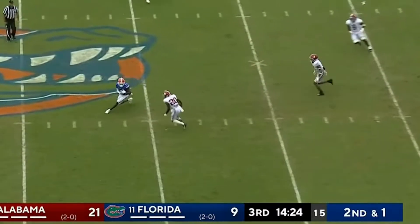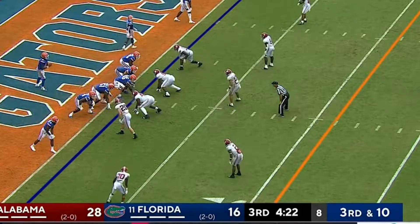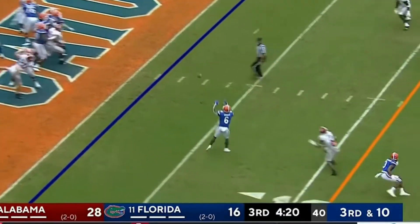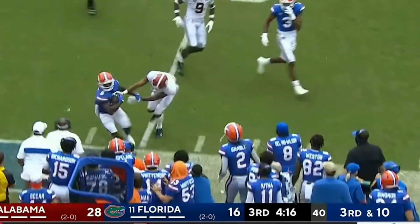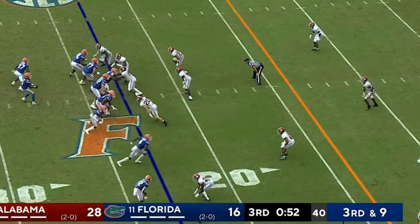Second and short — he's going to throw a sidearm and he slings it beautifully. They went quarterback draw. Will they come back with that? Let him throw. And he completed it — it's a first down and then some. The threat of the option has spread out that defense.